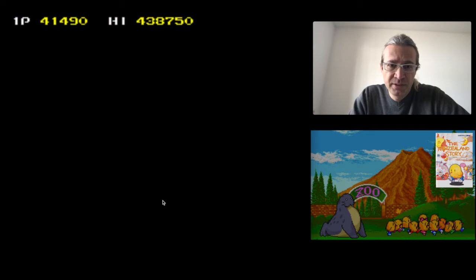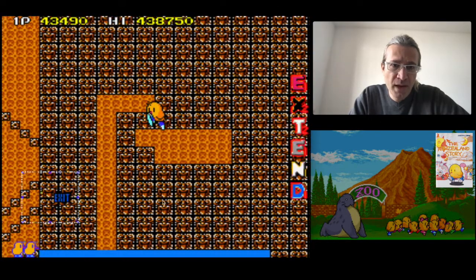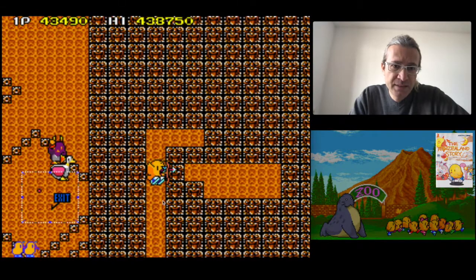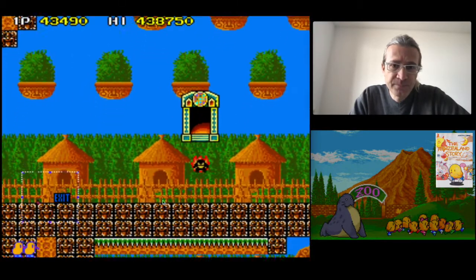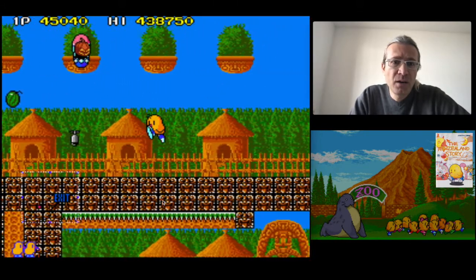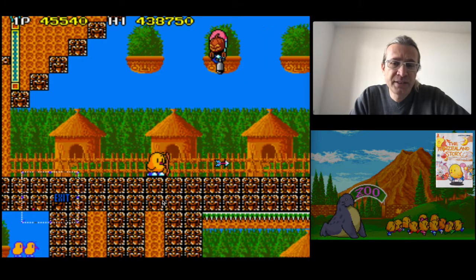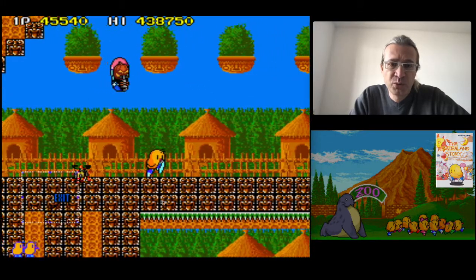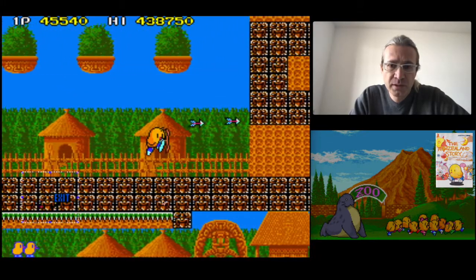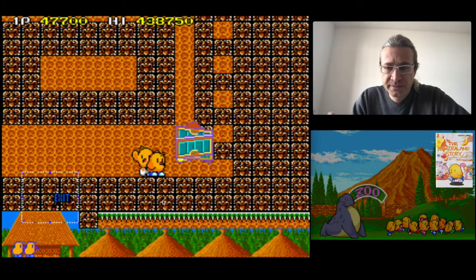We end up in a box of level 2.1 and we can complete level 2.1 normally, or we can do a trick. You know where we are? We are at the end of level 2.1. There is a warp there, and there we go.